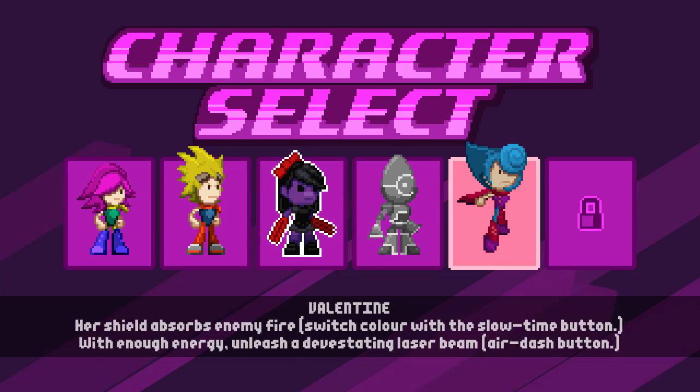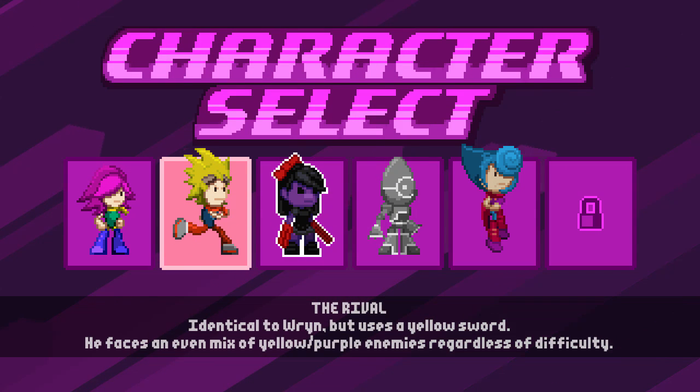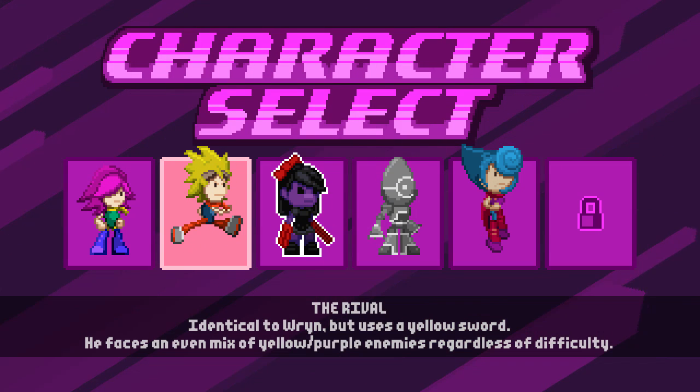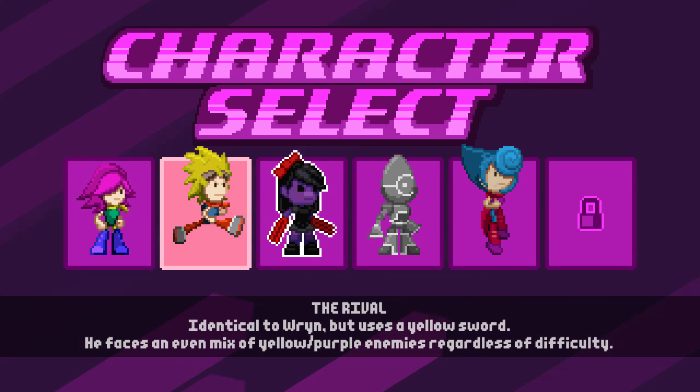We'll take a look at each of the characters we unlocked. I'm not sure who the last one is yet. So yeah, the rival is identical to Rin but uses a yellow sword, so he reflects yellow things. He faces an even mix of yellow and purple enemies regardless of difficulty.